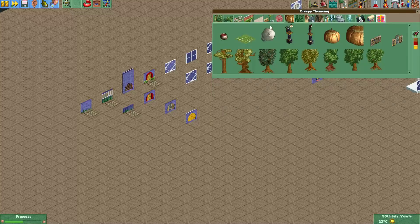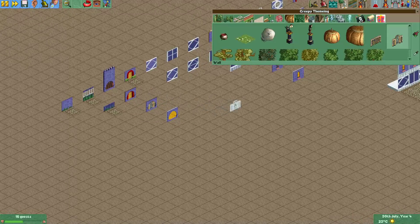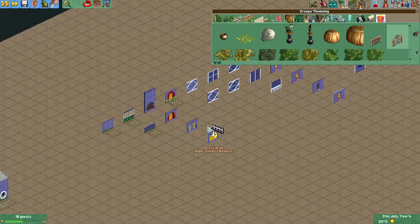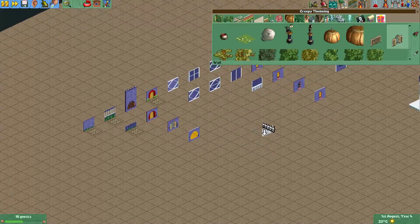You can also use the walls from the creepy theming set — if you put those behind a wall arch, that also makes for a really cool looking window. For an easy trick you can always just put a glass wall behind the arch window and you'll get a really cool effect. You can make the color of the glass any color you want, and make it look like there's light shining inside.